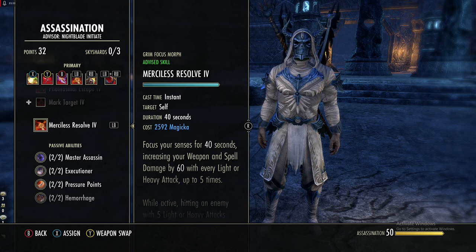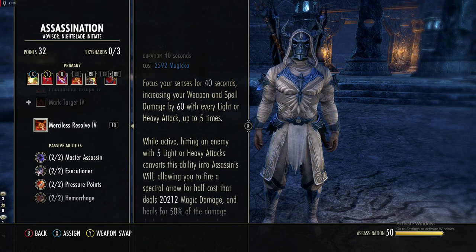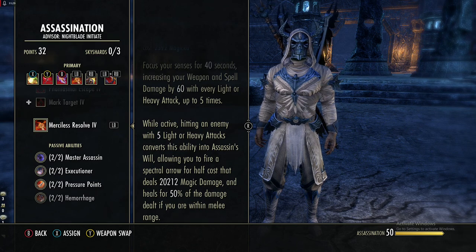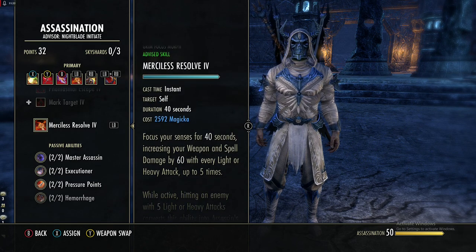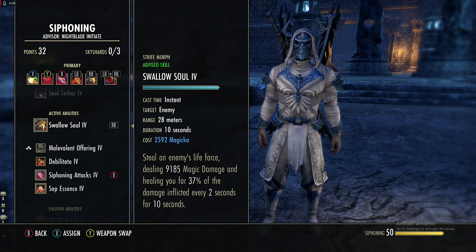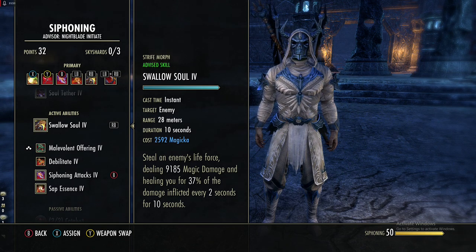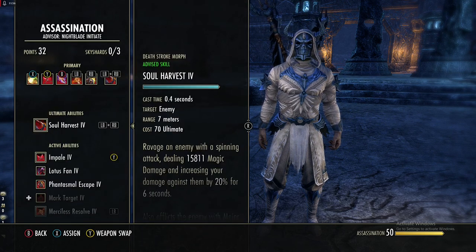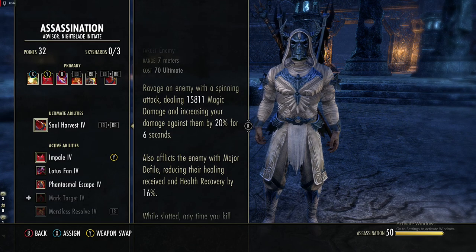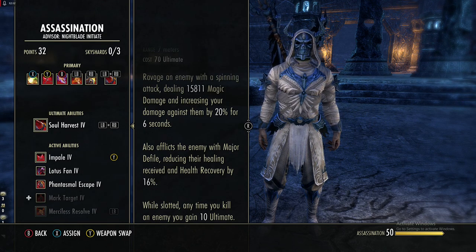Merciless Resolve from the Assassination line: while active, every light attack increases your weapon and spell damage by 60, up to five times. Once you hit five stacks the skill turns into a bow skill dealing 20k magic damage and healing for half the damage if in melee range. Our main spammable is Swallow Soul from the Siphoning line — a long-range 10k attack that heals you for 37 percent of damage inflicted every two seconds for 10 seconds, stackable across multiple enemies. Our main ultimate is Soul Harvest, dealing about 16k magic damage, increasing your damage against the target by 20 percent for six seconds, and granting 10 ultimate per kill while slotted.